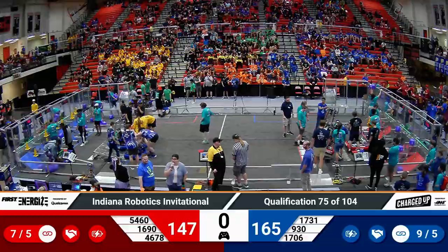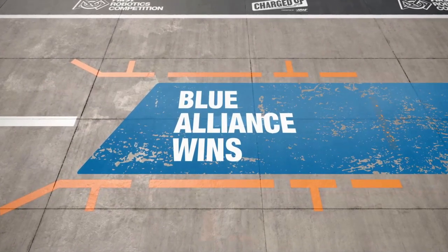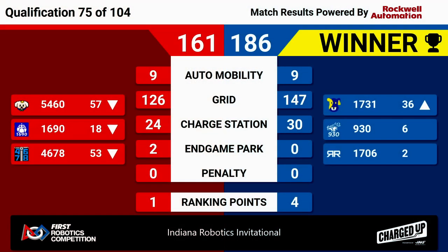We do have scores ready for you for match 75 up on the screen, and it's the Blue Alliance winning with a score of 186-161. That's going to keep 930 at number 6, and Ratchet Rockers in the number 2 position. Congratulations to our three winning Blue Alliance teams. Thanks, everybody.